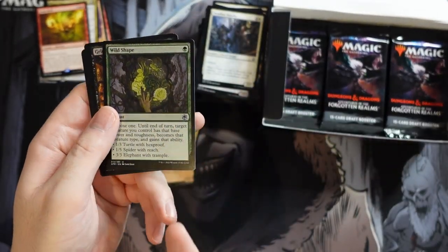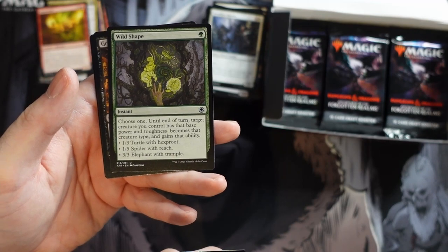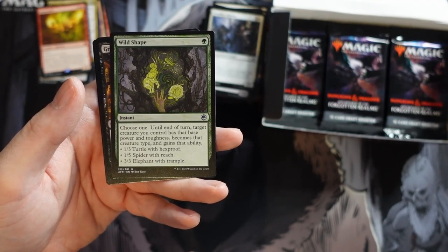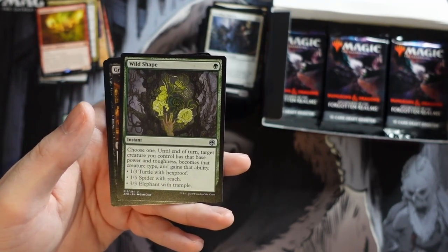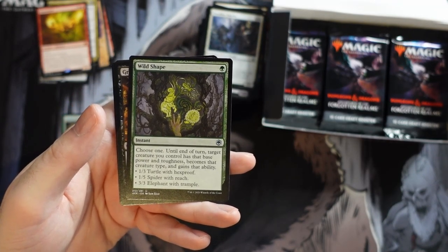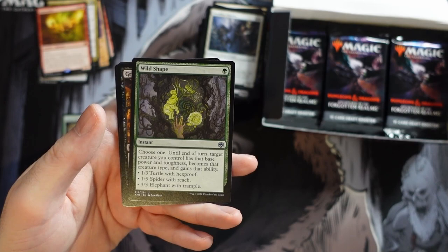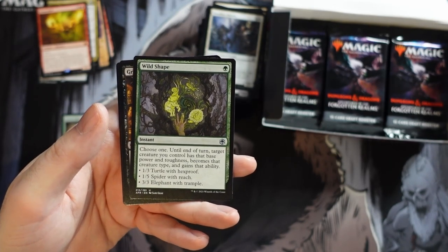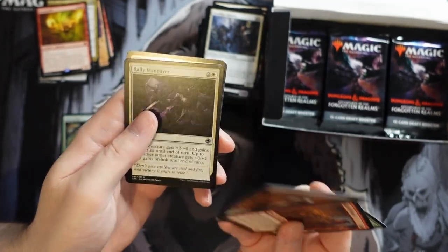Wild Shape — I saw this in a Modern Infect deck, so I re-read it. I'm still not sure what makes it good enough for Infect — maybe someone can let me know in the comments. I get the flexibility with hexproof, but even Blossoming Defense is +2/+2 with hexproof. With Wild Shape you can make something a 3/3 trampler — effectively +2/+2 trample — or a 1/3 with hexproof. I don't really see the upside over the other card.